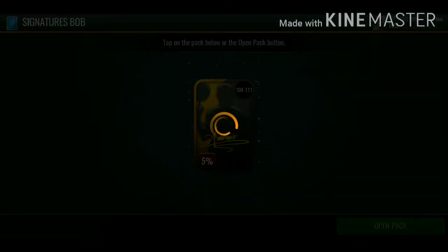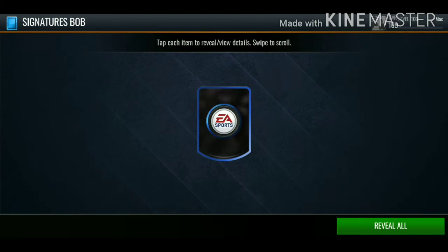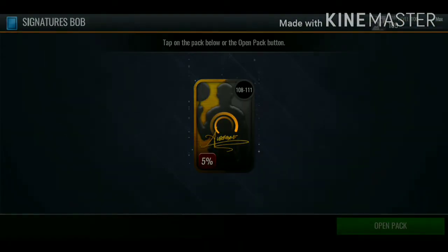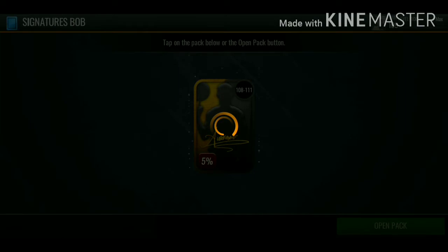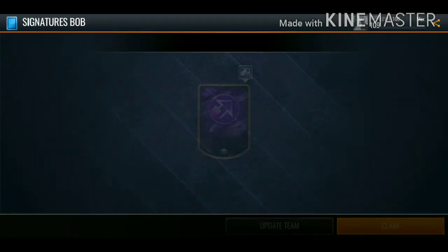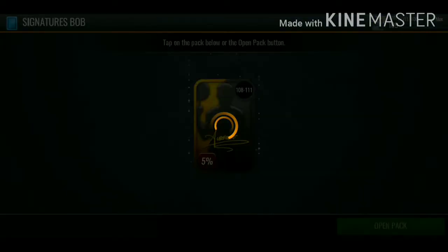I was going to open up the guaranteed 108 plus but for 4K VC cash, that definitely isn't worth it. We got another trade chip token. On to our last two signature Boomer Boss packs - come on EA, give us at least one of the new signature players.